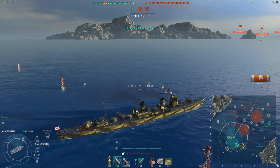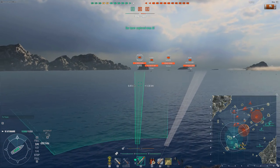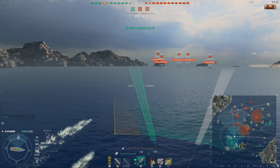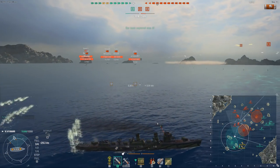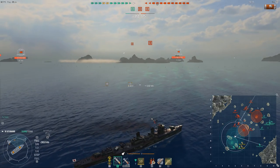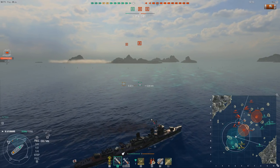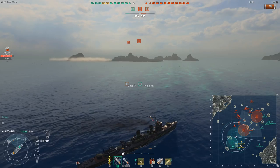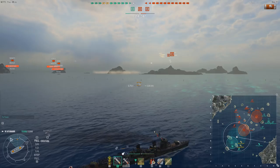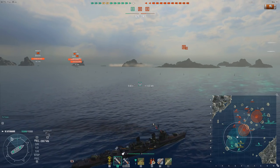Now, let's see if I get to show off the bread and butter of this ship, which is of course the torps. For T6 - they did nerf the Minekaze, for those that aren't aware, they took down the torp speed quite a bit on the Minekaze, which is probably a good thing, because I don't think there's anyone who doesn't consider the Minekaze to be pretty goddamn overpowered at T5. It's a pretty silly ship at T5, so they've taken down the torp speed a bit. It's not a big nerf, but it's a nerf that was probably needed.